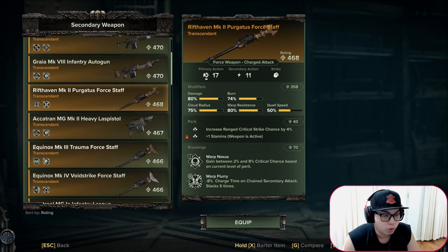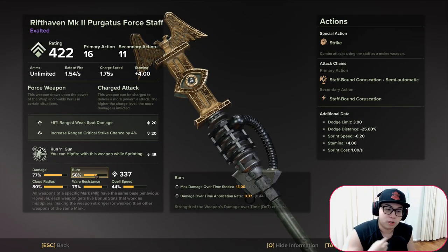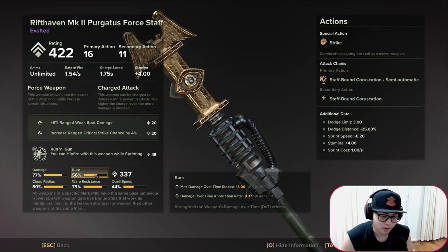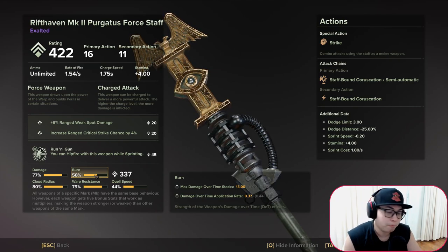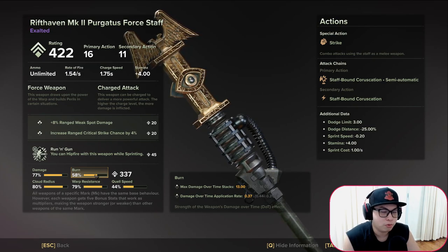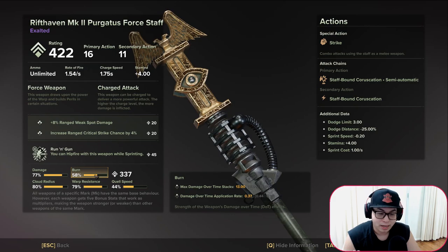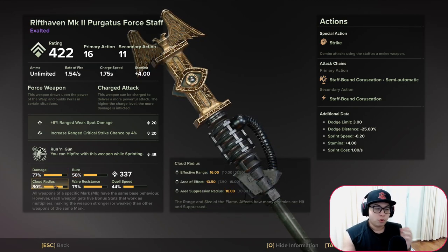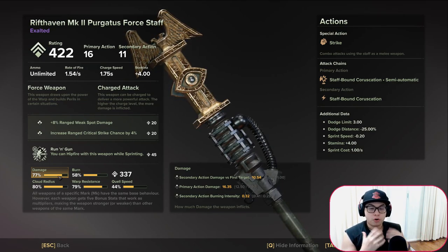A staff with a low burn stat of 58 applies stacks every 0.37 seconds and caps at 13 stacks of damage over time. Compare that to a higher burn stat which applies stacks at 0.35 seconds and reaches 14 stacks — you burn for longer to apply the same stacks with a weaker stat. Any burn stat above 70 is ideal, 80 being best. You can't forget cloud radius and base damage either, because base damage improves burning intensity — it burns harder, faster, better, stronger.